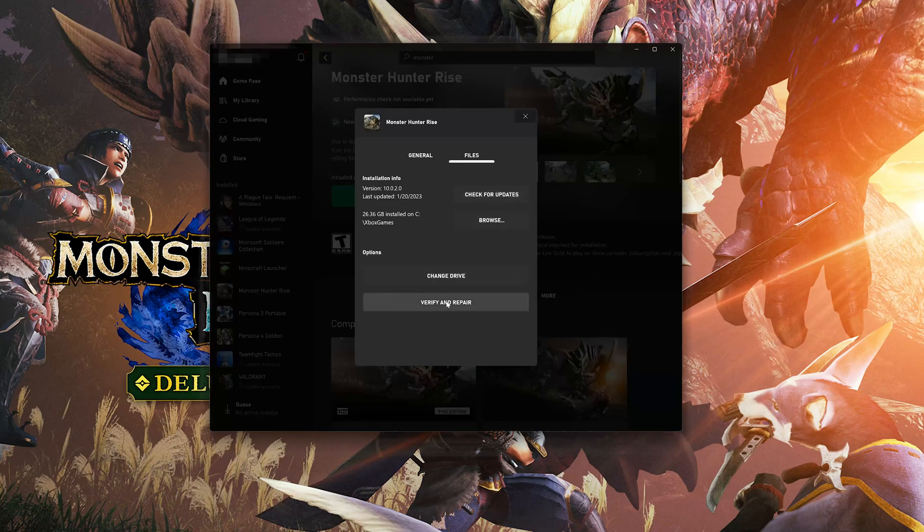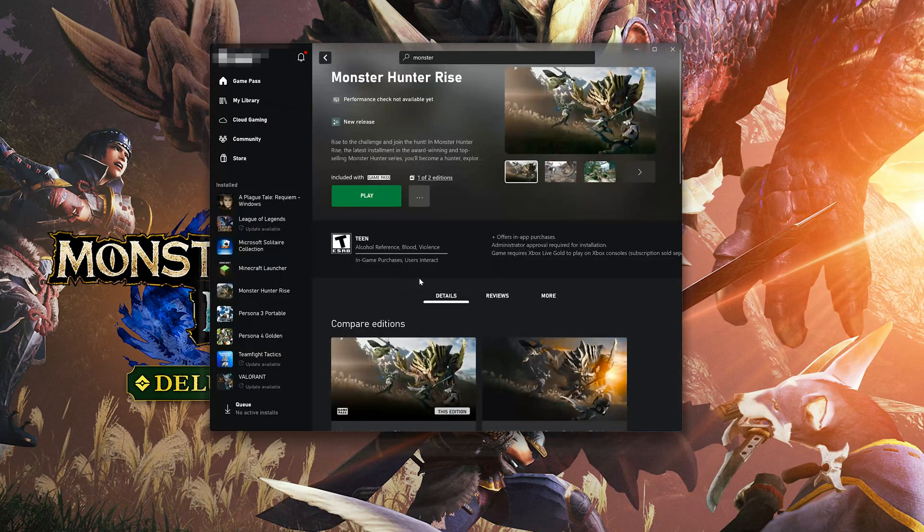If that didn't work, select Verify and Repair. Choosing to verify and repair your files will reset Monster Hunter Rise to its original settings. You won't retain any mod files, and game saves that aren't backed up may also be lost. Now wait for Monster Hunter Rise to be scanned for errors, then try to launch your game.